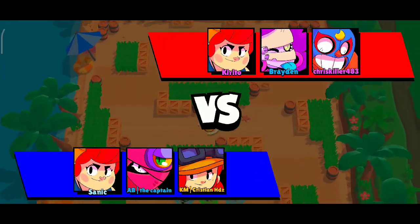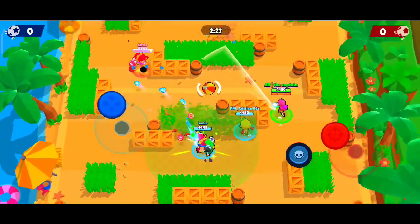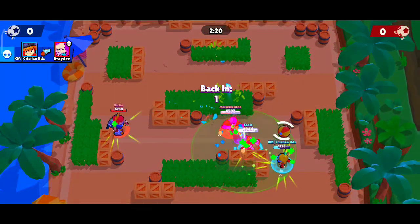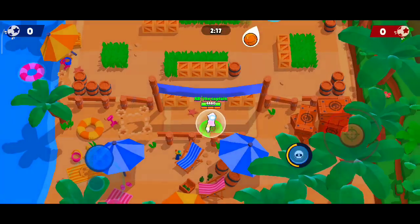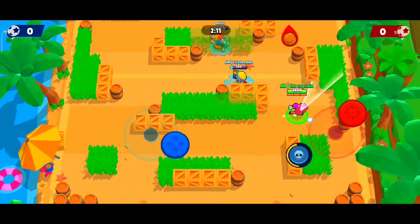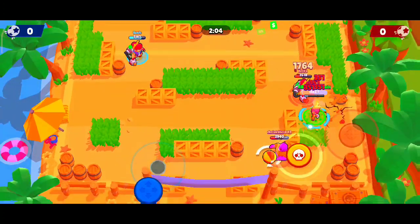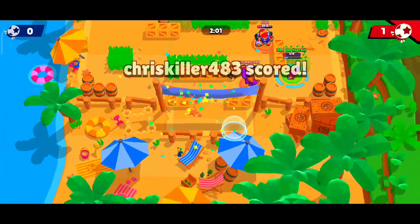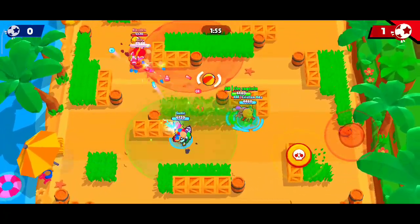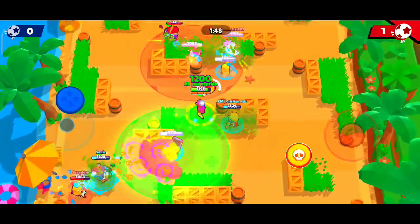Now we're going to talk about how to play on this map. At the beginning, you have these bushes in the center — you kind of want to stay in the bushes or ambush them, or go left and right and try to 1v1 your opponent. This map is all about 1v1ing your opponents, or trying to support your team and do a 2v2 or 2v1. Once you've taken them out, you can push the map and score some pretty easy goals.